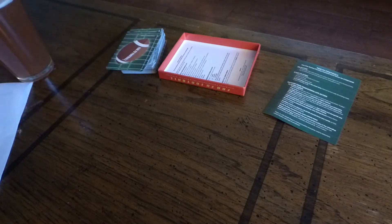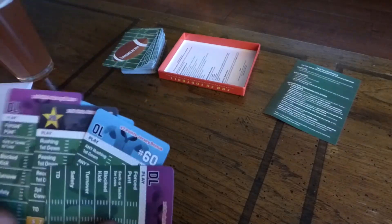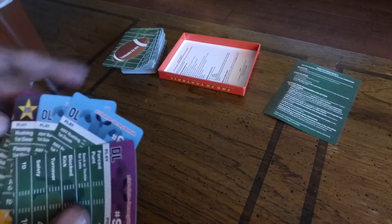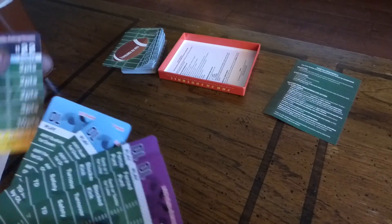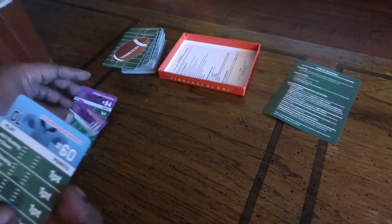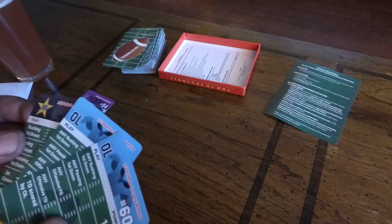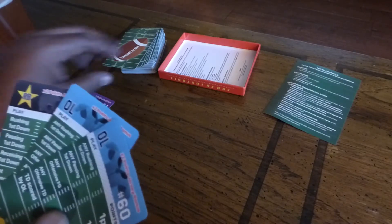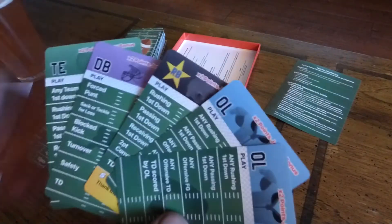I'm going to draw five cards. I'm playing solo mode simply because I can here on Thursday night. I've got some linemen and some defensive linemen, some offensive linemen and a star card. Cincinnati's got the ball first so I'm going to play these 2D linemen. I kind of believe in their defense. I'm going to hold my star card to see how the drive goes. And I'm going to draw two cards because I always have to have five cards in my hand.